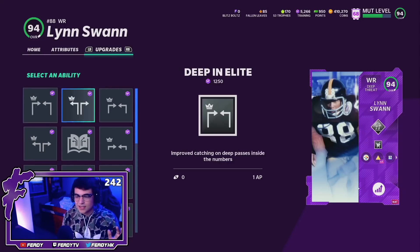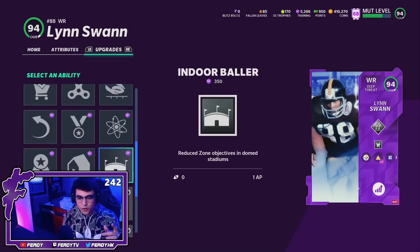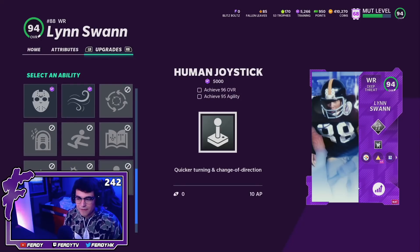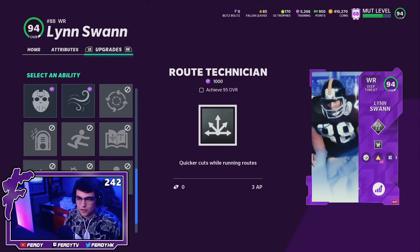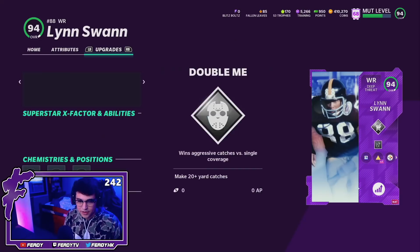In the third slot he gets deep in, deep out, outside apprentice, Slot-O-Matic, 4AP, evasive, reach for it, and matchup nightmare — but cannot get jukebox or leapfrog, and obviously can't get human joystick either. Deep threats will actually be good once they hit 96 overall, because we'll have human joystick deep threat wide receivers at 96, which is probably closer than you think — likely at the end of next series. Also at 95 overall there's route tech for 3AP, so deep threat has potential to end up being pretty good this year.